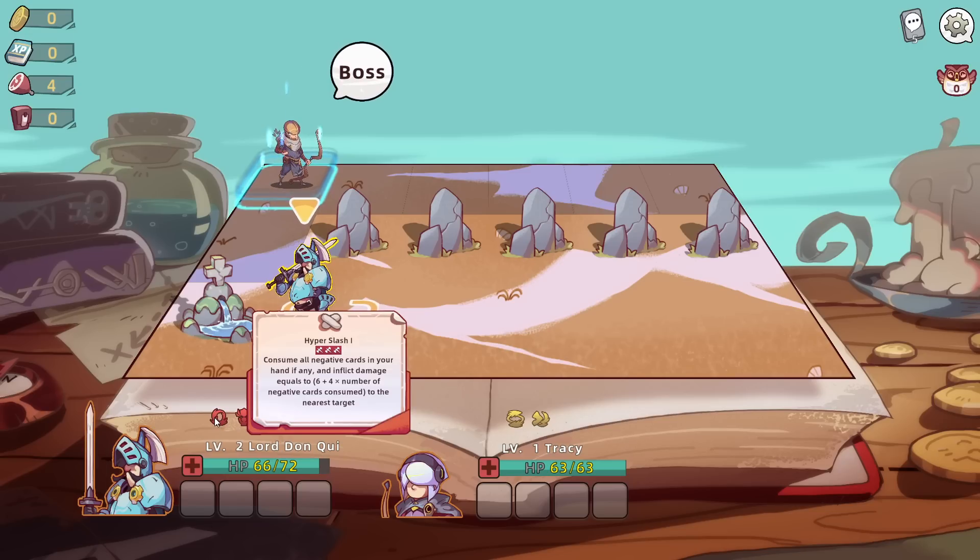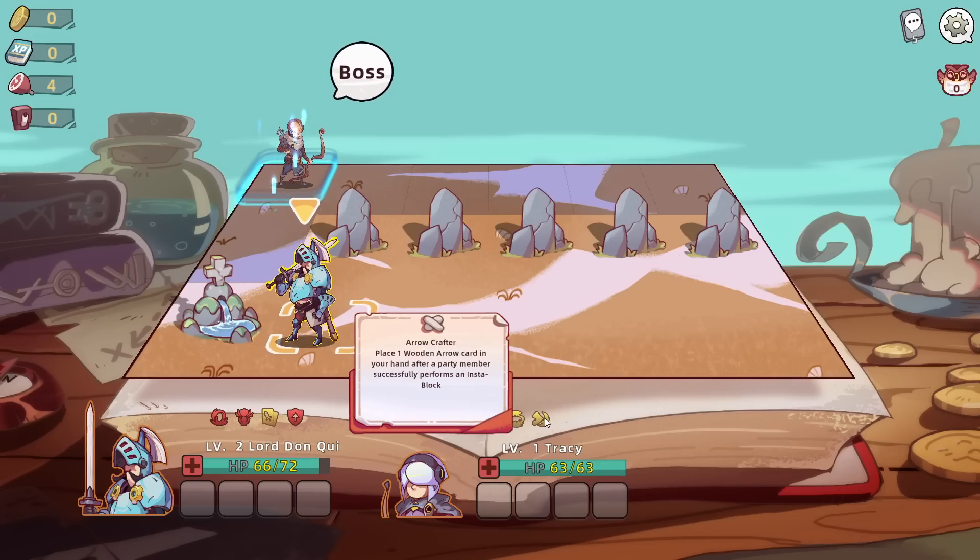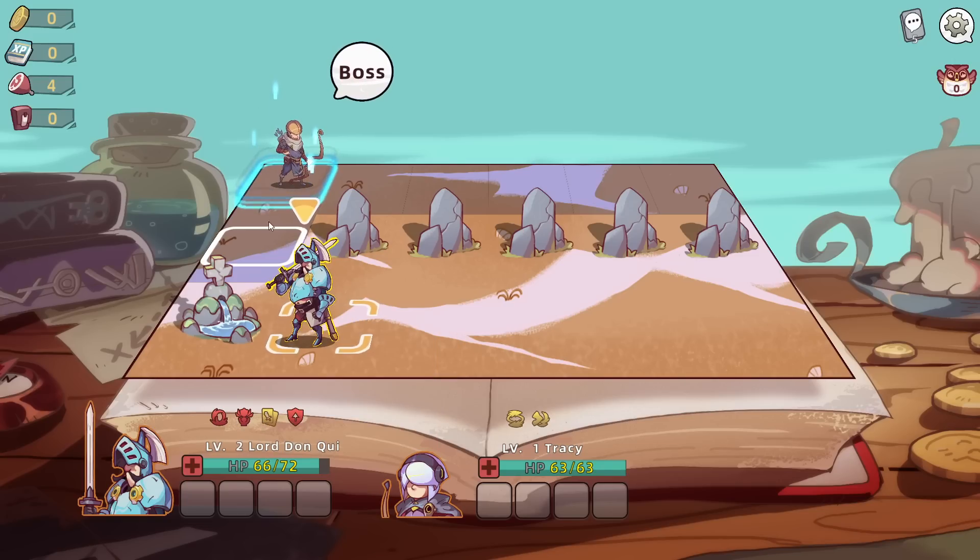So what is my special? Consume all negative cards in your hand, if any, and then inflict damage equal to 6 plus 4 times the number of negative cards consumed to the target. So if we have a bunch of status effects, curses or whatever, that's very good. Charge the bow for a second, then release a powerful shot. Flat shot inflicts 8 damage to the target, and it will pierce through if they have no armor.